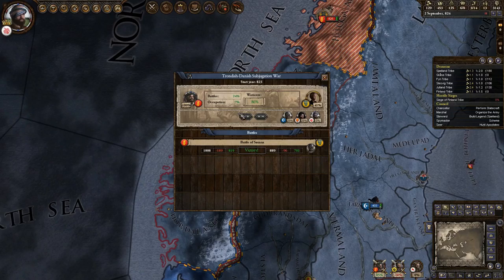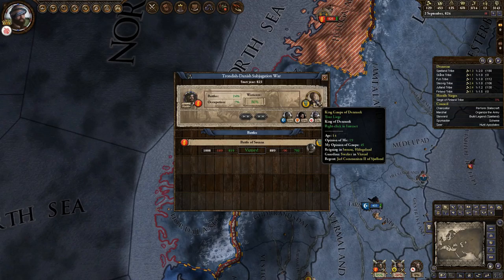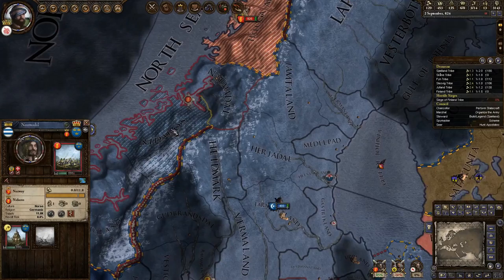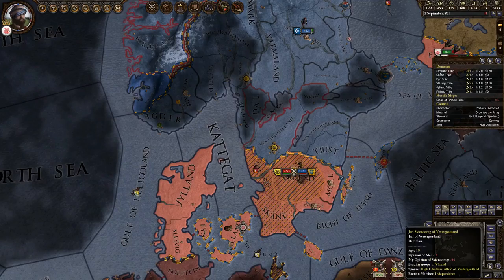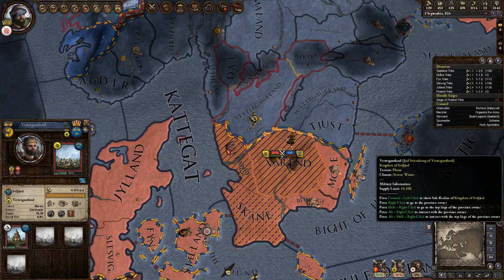The one war that we're doing alright with is the Trondish Danish Subjugation War. This is actually trying to have these guys take over all of Denmark, which is going to really mess up the whole map. We've almost beat these guys back. This other battle, Vestergauntland going for Vren, that's not going so well.